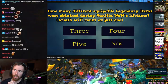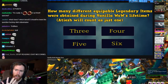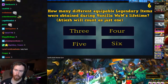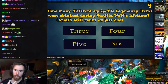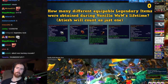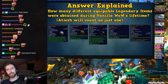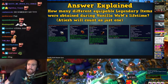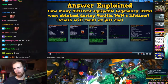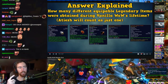How many different legendary equippable items were obtained during Vanilla WoW's lifetime? I think five — Atiesh counts as one. The answer is five: Thunderfury, Atiesh, Sulfuras, Talisman of Binding Shard (obtained by only one player), and Andonisus, Reaper of Souls (used only during the Atiesh questline). I knew he'd pull some bullshit. Note: the mount is not equippable.